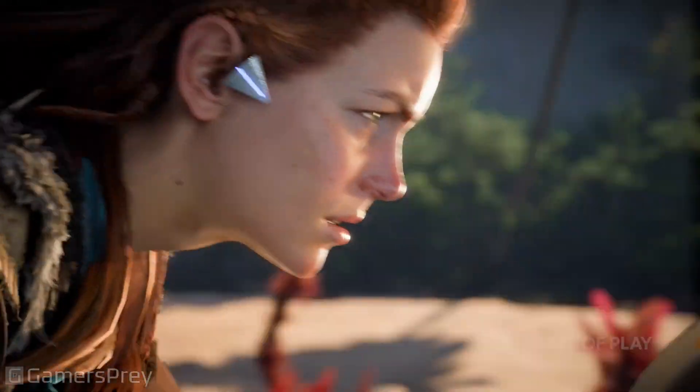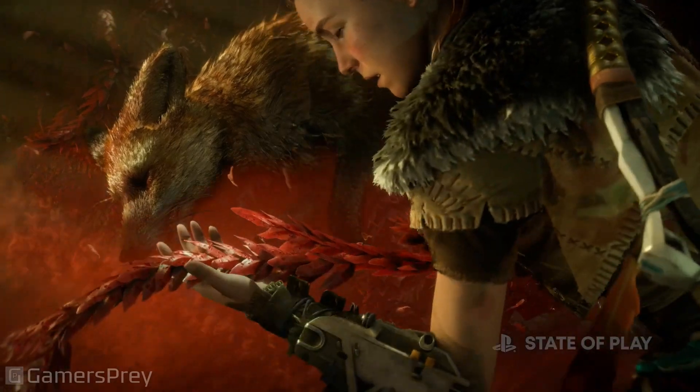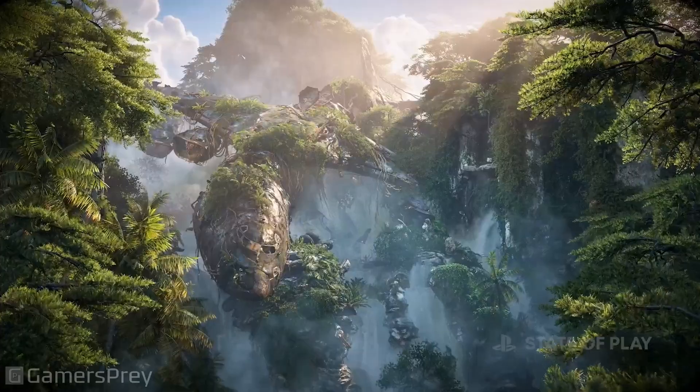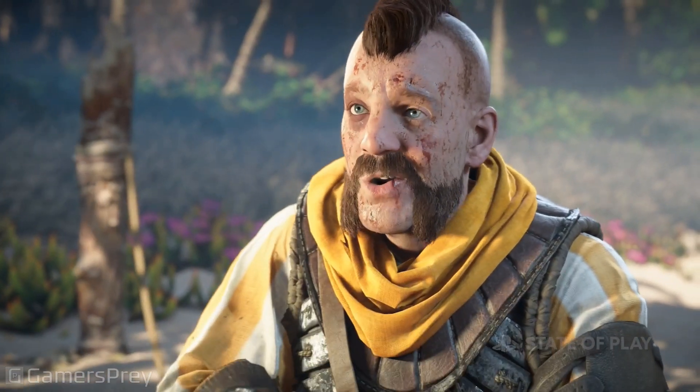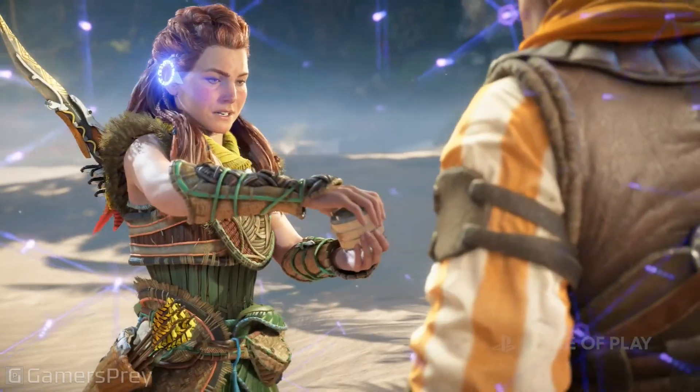Aloy, our hero, is the only one who can stop the blight. But to do that, she and her companions will have to comb through the ruins of the old world to find the technology they need. In this quest, Aloy has sent her loyal friend Arend into the remains of San Francisco to find a crucial piece of technology.